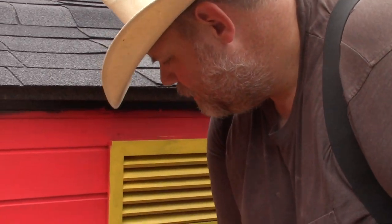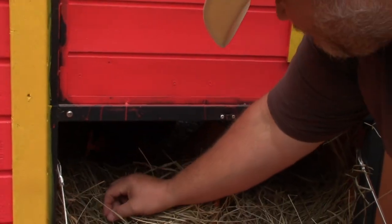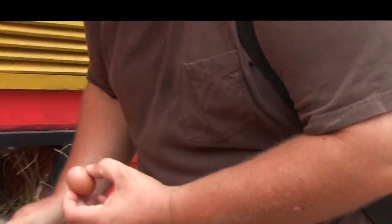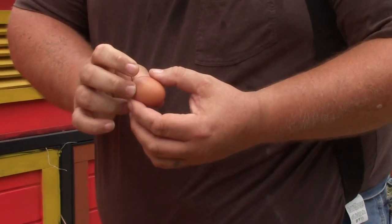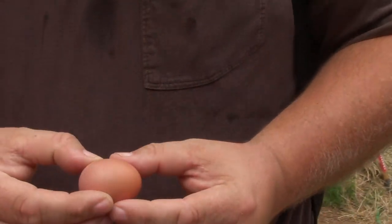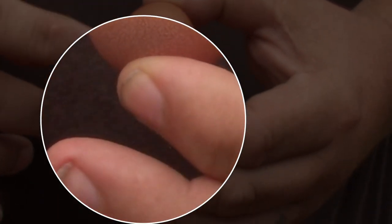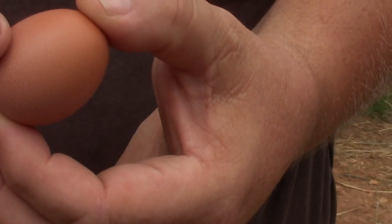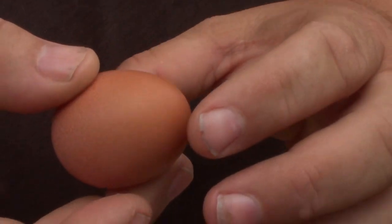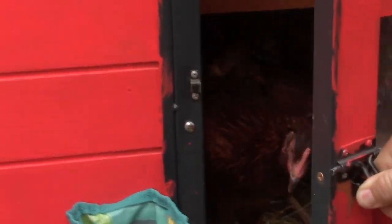Oh my gosh, look at this — it's our first egg! We have one hen that may be trying to eat them, but this is a Rhode Island Red egg. It is smaller, but this is literally our first egg — we just came out here and found it. Look at all the little spots on it; every one of these spots is unique to the egg. Wow, it's a smaller egg, but it's our first!